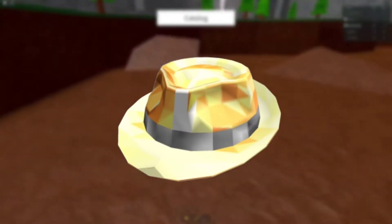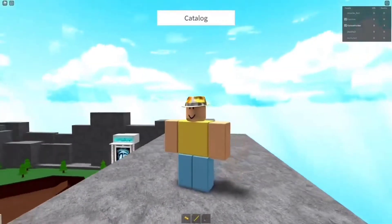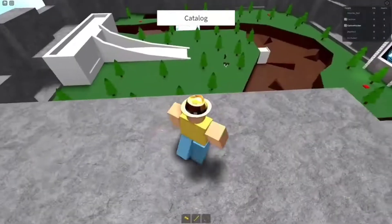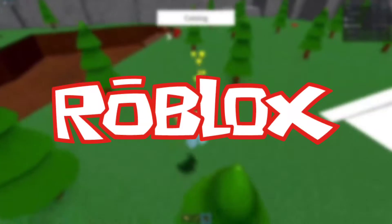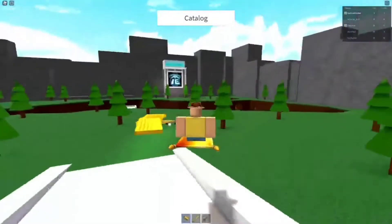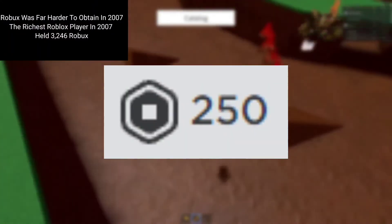Sparkle Time Fedora was published by Shedletsky on December 23rd, 2007. Sparkle Time Fedora came out of the Glittering Gold Gift of Fame. Glittering Gold Gift of Fame was given to players with a profile visit count of 1337 or higher. Roblox had about 130,000 total accounts, so achieving 1337 visits during this timeline was actually a decent amount. Glittering Gold Gift of Fame could also be obtained for 250 Robux.